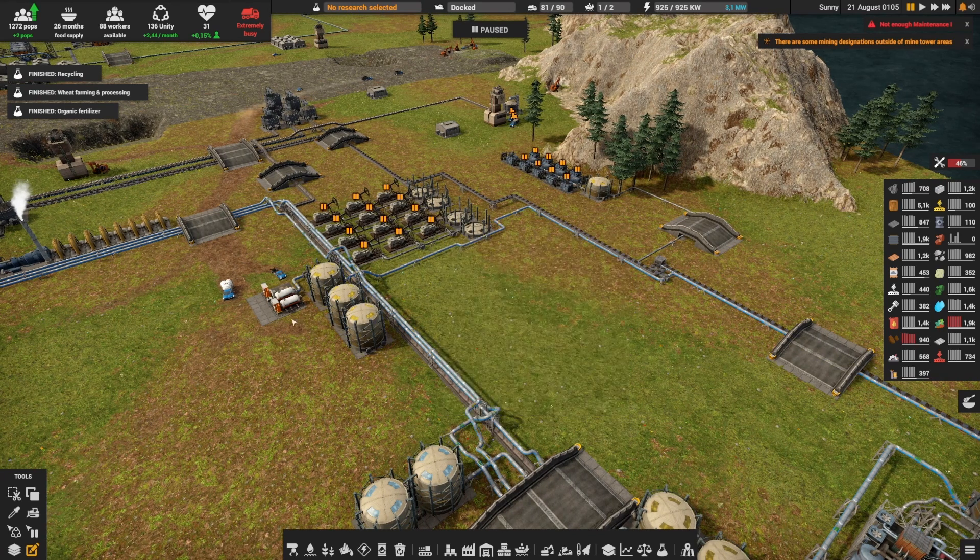I have some good storage over here and a fuel station level 2 with a couple of trucks assigned to it. You can see that a few are waiting, so basically I have enough — I don't need more at this moment.